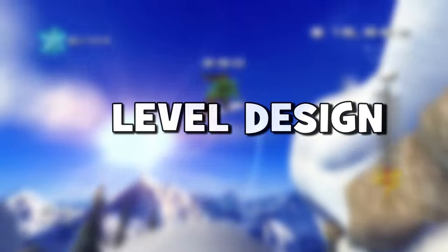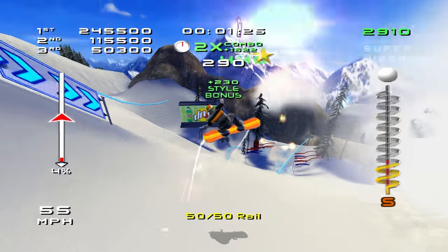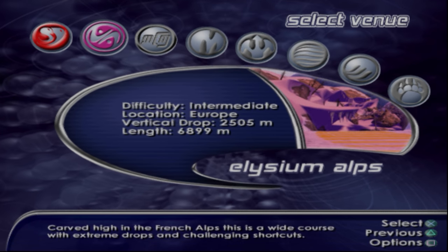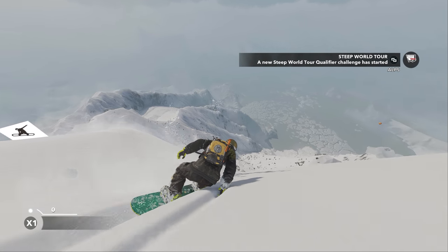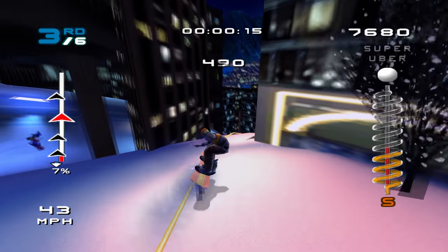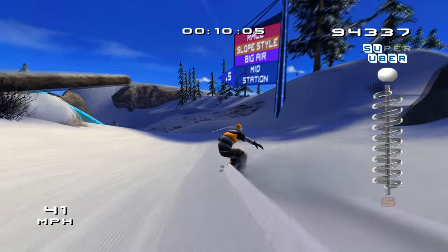To start this off, we're going to take a look at how SSX3 compares with its level design. SSX3 had the perfect balance of freedom in its open world. It didn't require players to click through a selection of courses and wait through loading screens, but it also didn't just drop the player onto a gigantic empty mountain with randomly generated hills. The entire mountain was cleverly designed to interweave well-made courses together.